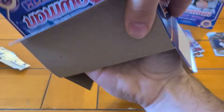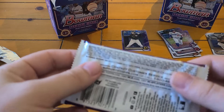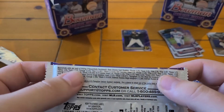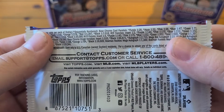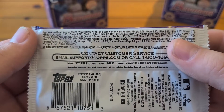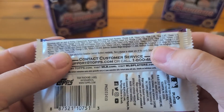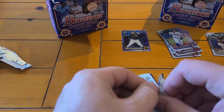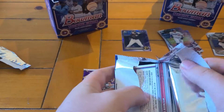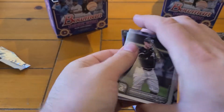Second box — see if we can top that. Looking for an auto maybe. So that purple I just pulled — one in 28, so I guess that's the easiest parallel to pull. The Mega Box autograph is one in 15 of these packs, and you only get two in a box. So it's like one every eight boxes — that's actually not terrible. We only got two boxes here, small sample.